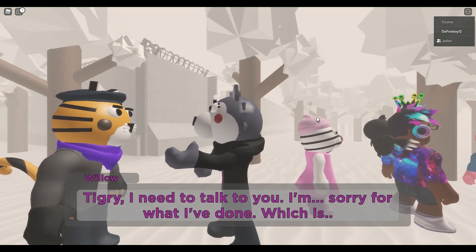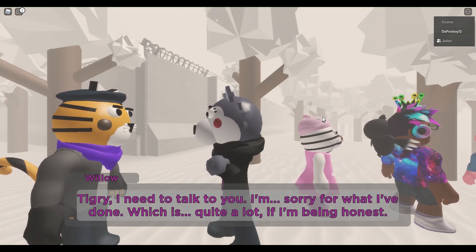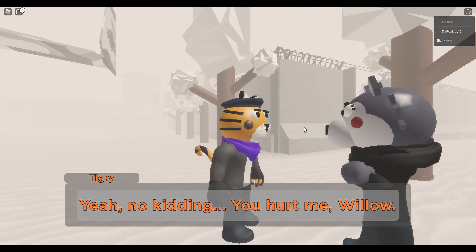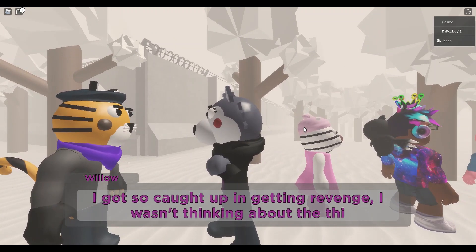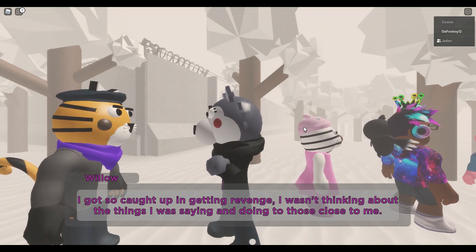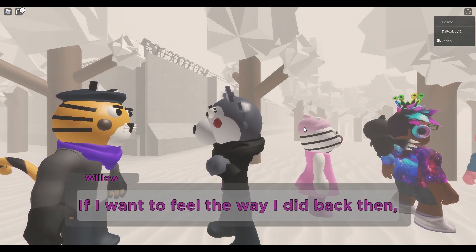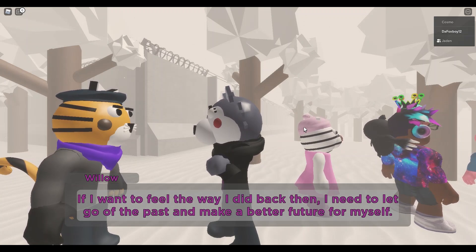'Tigre, I need to talk to you. I'm sorry for what I've done, which is quite a lot if I'm being honest.' She's apologizing. 'You hurt me, Willow.' 'I got so caught up in getting revenge, I wasn't thinking about the things I was saying and doing to those close to me. If I want to feel the way I did back then, I need to let go of the past and make a better future for myself.'